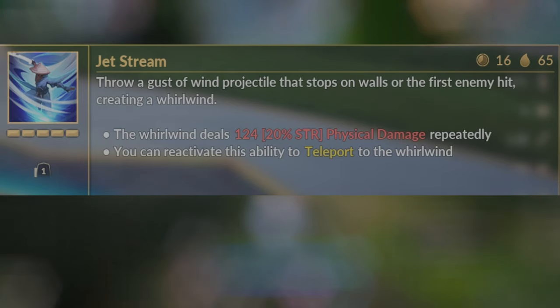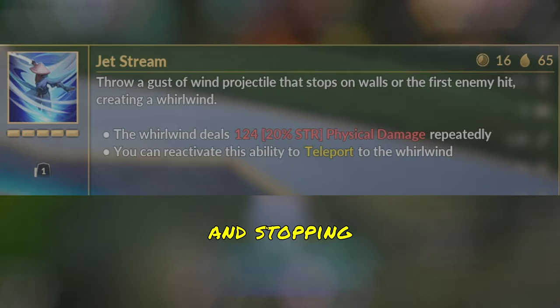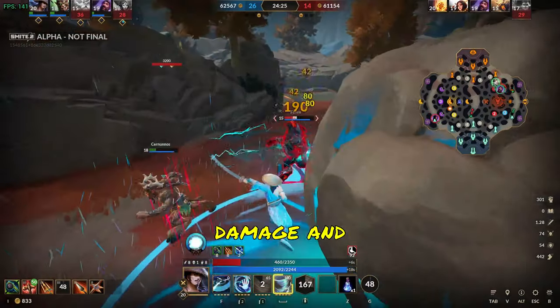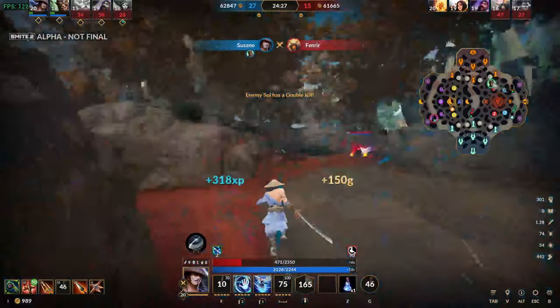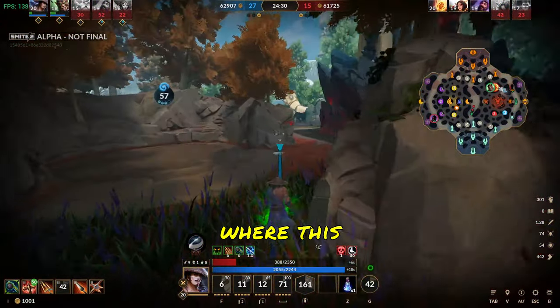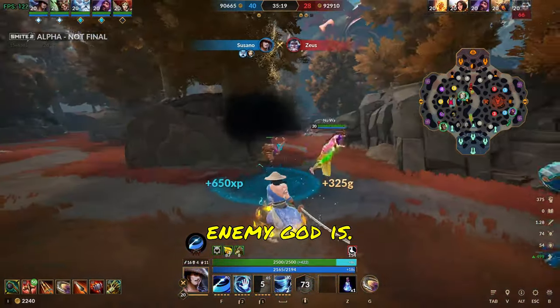Susano's third ability is Jetstream. Susano throws out a gust of wind in front of him, dealing damage and stopping on the first minion or enemy god hit. This ability does tick damage and lingers for a few seconds. But more importantly, if you reactivate this ability, you can teleport to where it had landed. If you hit an enemy god with it, you will teleport to wherever that enemy god is.